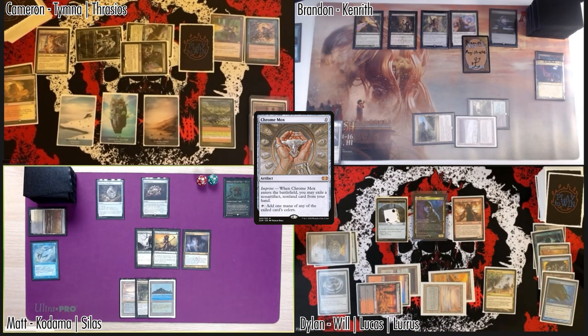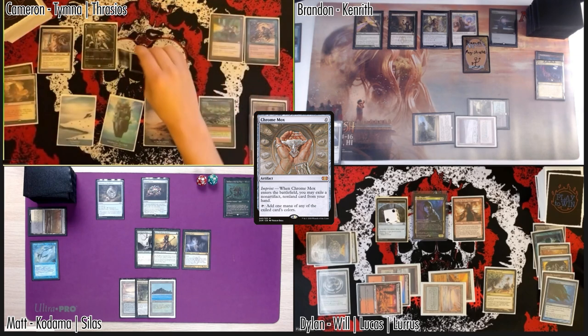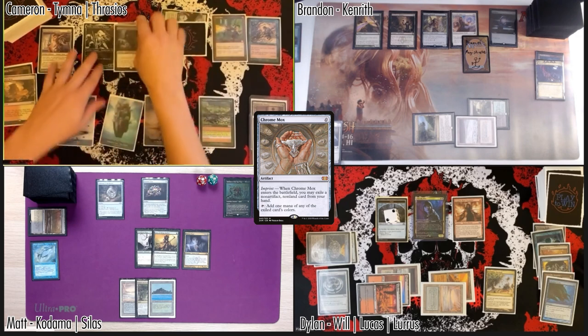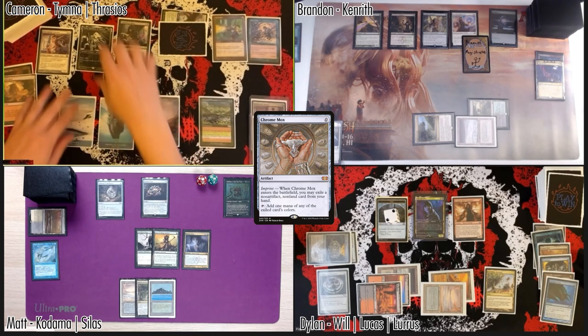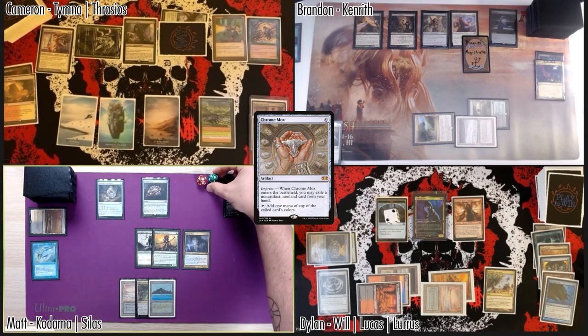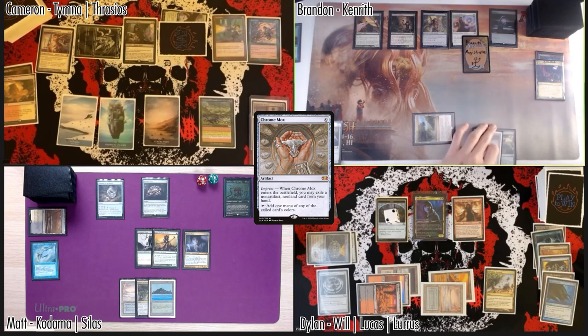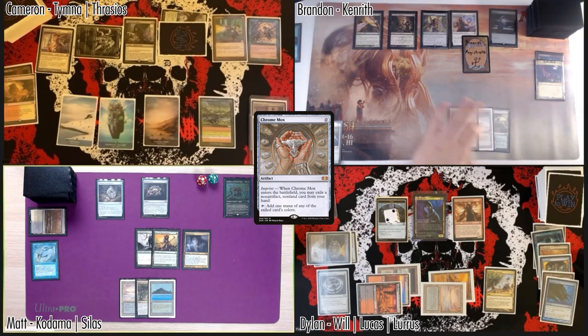We've got a Gilded Drake as a blocker now — just passed the turn. Go to my turn, draw a card. Going to combat — swing two flyers in the air over at Brandon, and have Thalia come in at Matt. Not gonna do anything with Carpet of Flowers mana — just pass the turn.